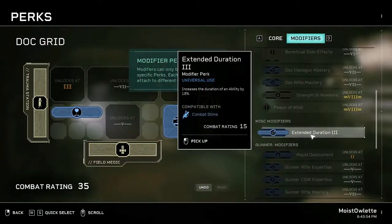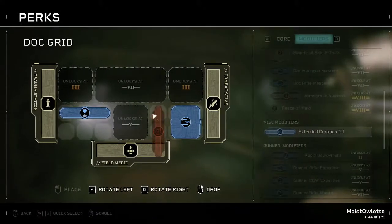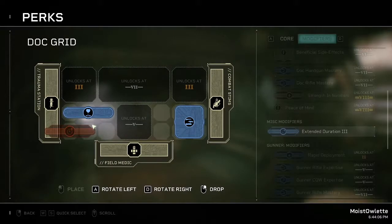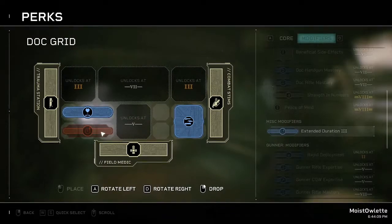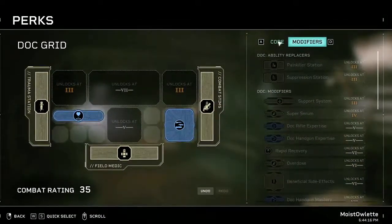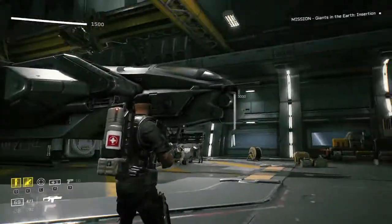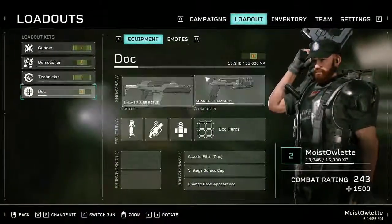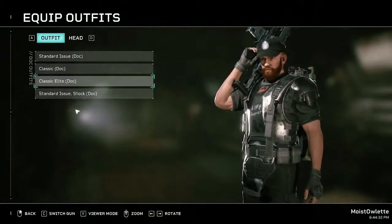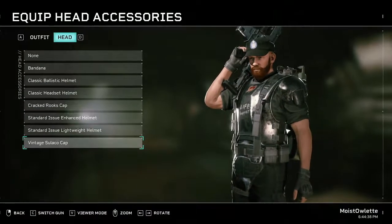I don't have any modifiers - oh wait, extended duration. I don't think I can flip it - it's not attached to anything. I don't think I have any abilities yet. This music makes me so happy - even the menu sounds so cool. Yeah, let's have a look at what we've just gained. I gained a Cracked Rook's Cap. I like the Sulaco cap.